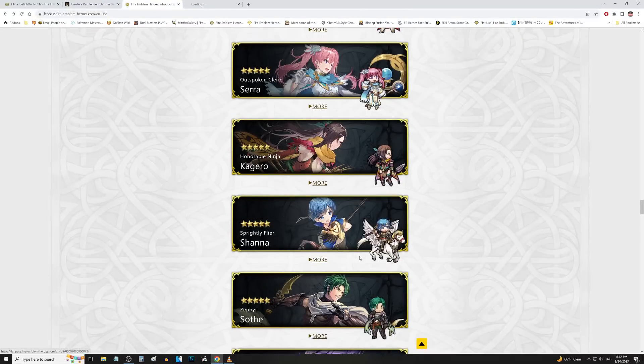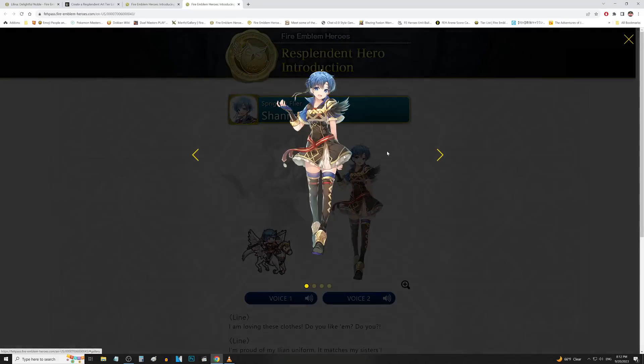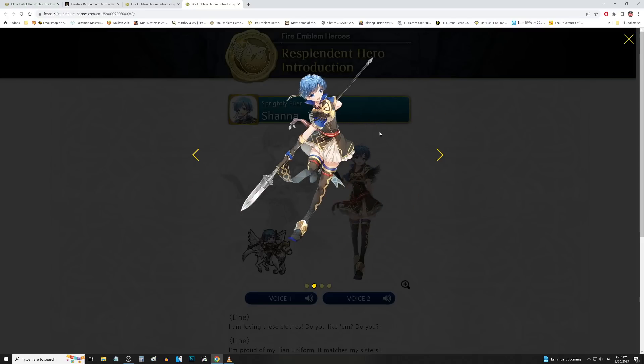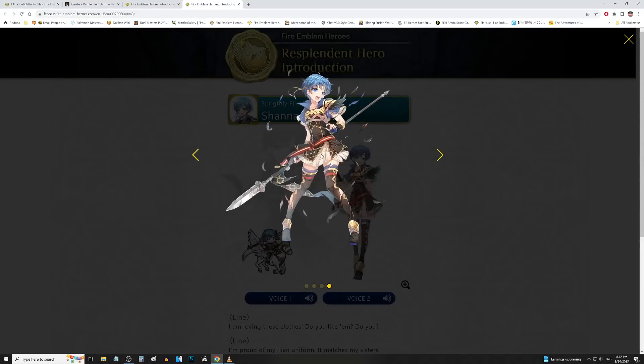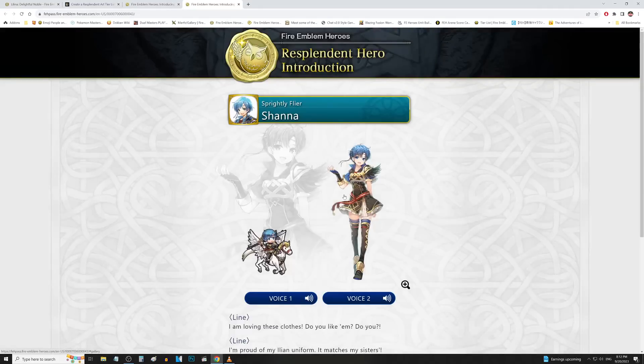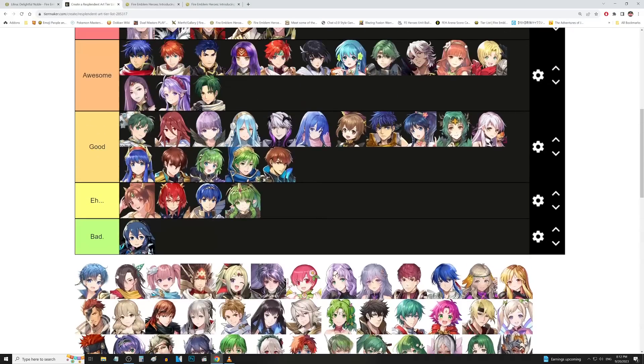We got Shanna up next — Shanna Banana. Shanna won a voting gauntlet, out of nowhere too. Here is the Embla attire for her — she can join Veronica and the other girls at the tea party, I guess. Here is the attacking art, then the special attack art, and finally the injured artwork. It's okay — it's not breaking any grounds, but it's not bad by any means. We'll put that in good tier.